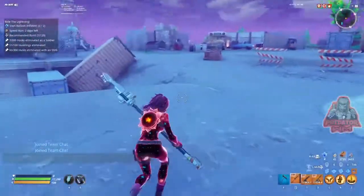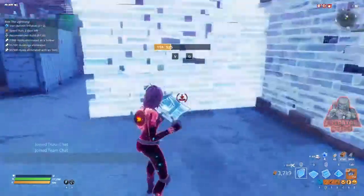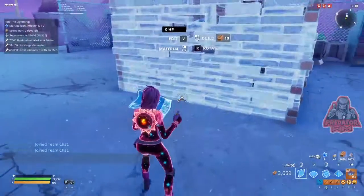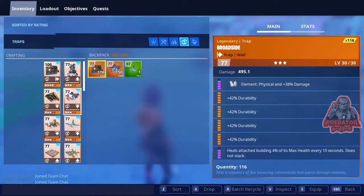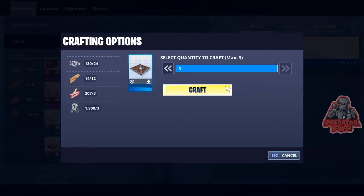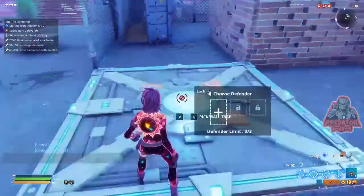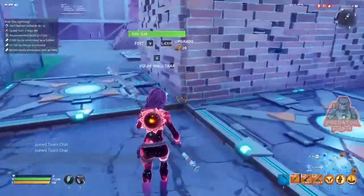Since the mission is to kill 300 Husks using a soldier, and I also have a mission to kill 300 using an SMG, here's what we're gonna do. First, we need to cover the objective — make sure we have walls and everything set up. Then we're gonna place three defenders and give them SMGs so they can do the SMG mission for us. I'll put one here, one here, and one just in case the direction changes.